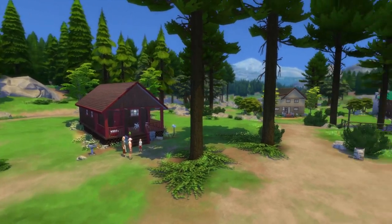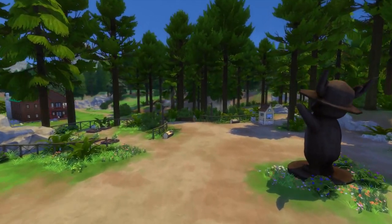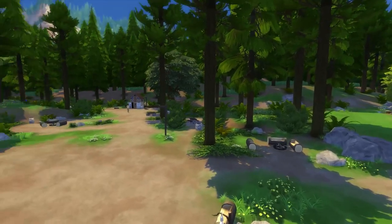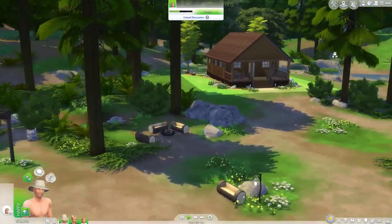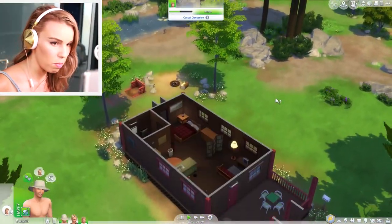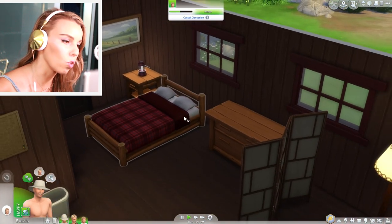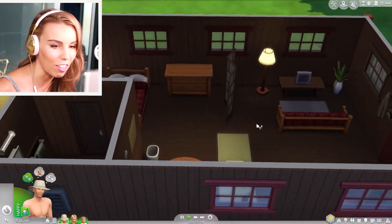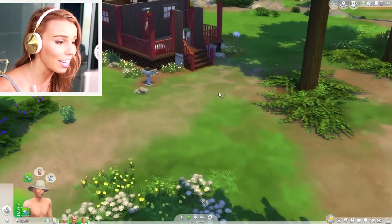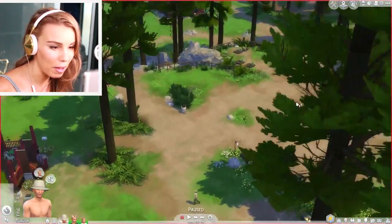The world is really beautifully done — fresh and clean, with more of an American or Canadian landscape feel. There are logs, wood fires, public toilets, and rangers walking around, so it feels like you're genuinely away from the residential worlds. Most build-and-buy items have a nature-oriented, log-cabin aesthetic.